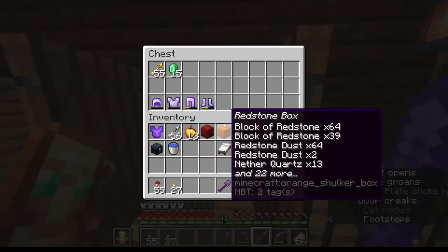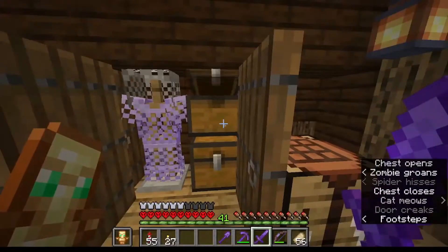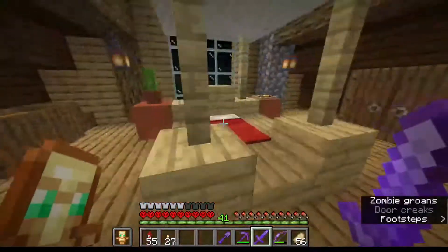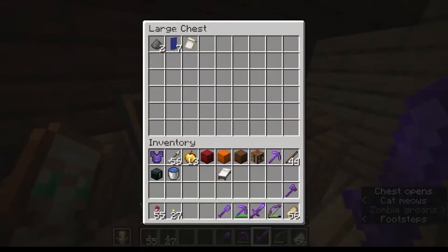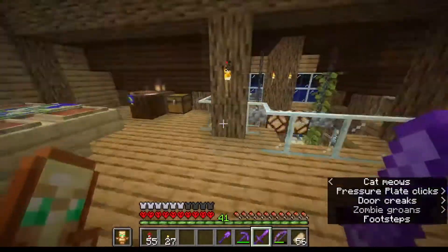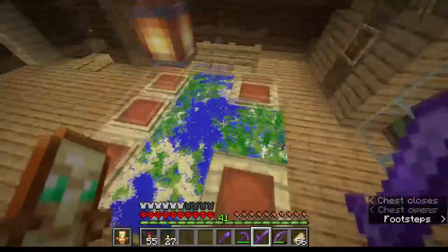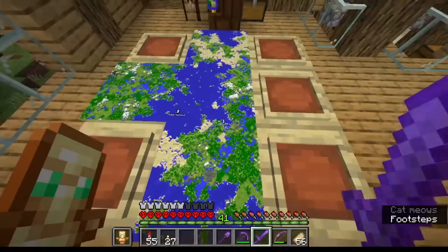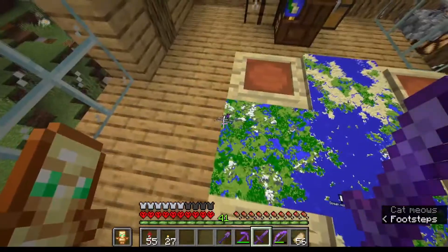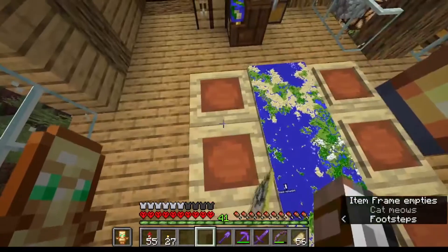I'm going to throw another totem of undying in there so I have it. This is my bed. There's some string to keep the carpets floating. That's a globe pattern I got from somewhere - I think I used a golden apple for it, which was a waste. Here we have the map of everything. We are currently over there, and we have the ocean monument that we're digging out over there. I'm going to take this map with me.